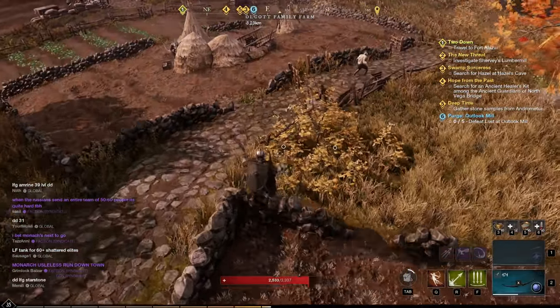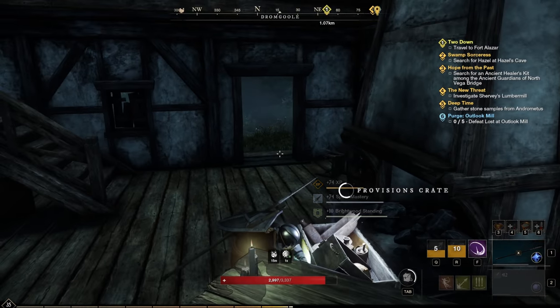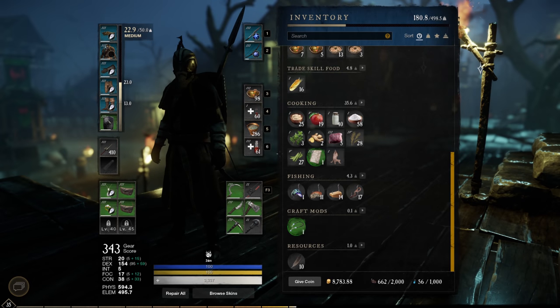Today I want to show you my favorite route for provision crates in Everfall and Brightwood. This time it's a spot without pesky competition, since everyone can gather those without any trouble. Containers can be looted for salt, string beans, yeast, wheat, milk and apples.